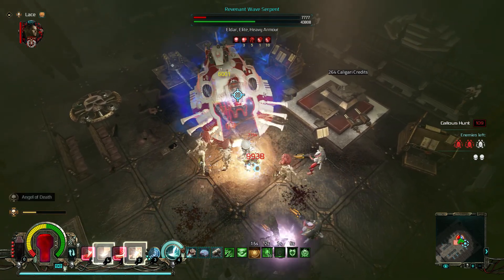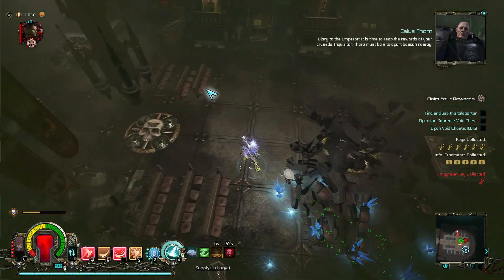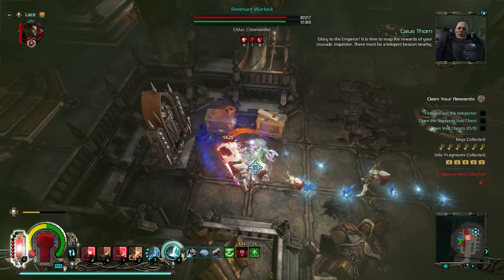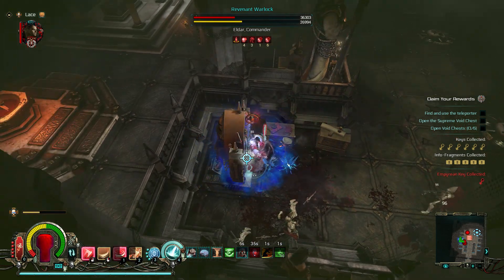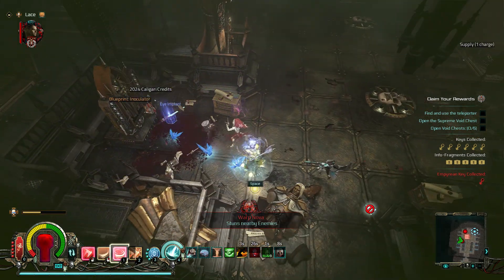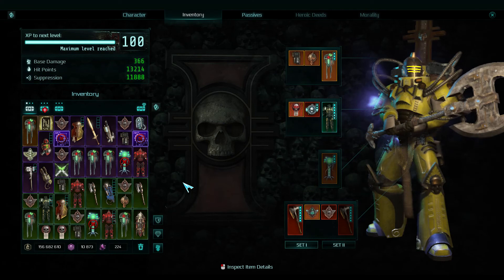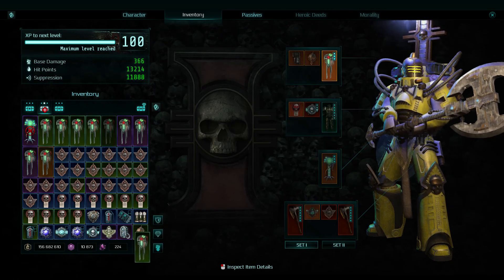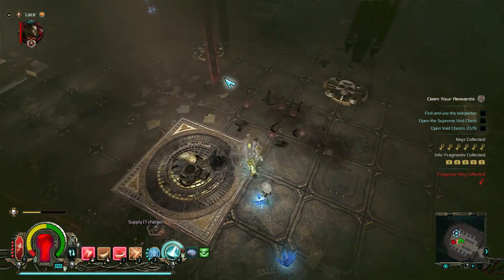I've got shields. Complete the Supreme Mission — that was a bit slow but yeah. There's one more boss here by the way, from the shrine, like the shrine dynamics in Diablo 3. Okay, done. I've got a blueprint. Do I have enough inventory? Yeah, a bit more inventory management.